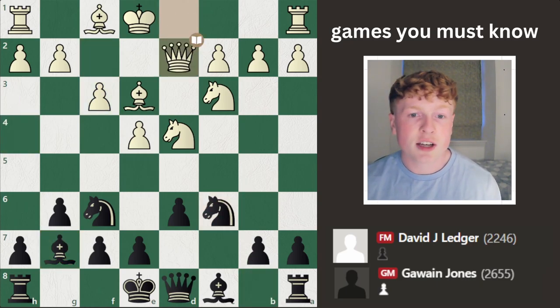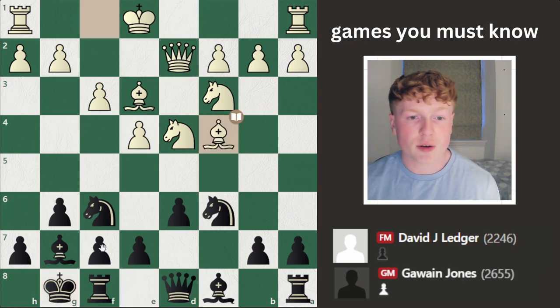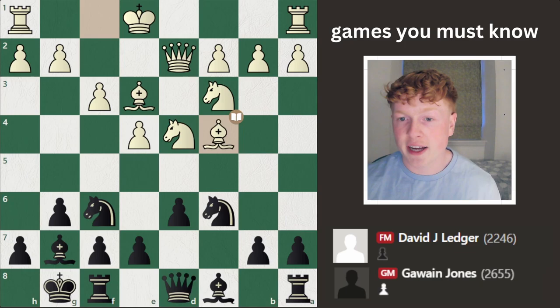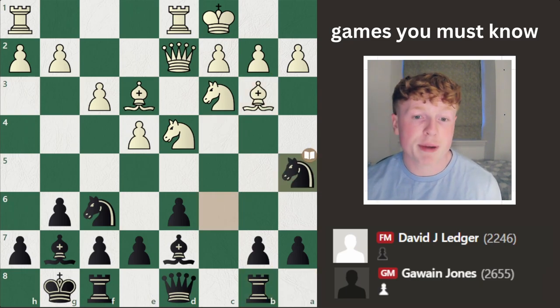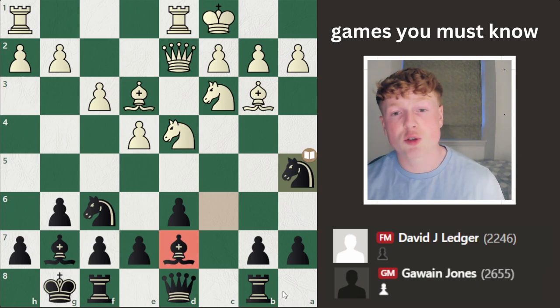So we see Knight to C6, Queen to D2, castles, Bishop to C4 — just putting pressure on that F7 pawn. Probably not the most active square for a bishop in Sicilians; you might want that to be on E2 to support your H-pawn push. But again, Bishop to C4 is played theory. Bishop to D7, long castles, and Rook to B8, preparing to launch an attack on that white king. We see Bishop to B3 and Knight to A5, trying to trade that bishop so black will have the uncontested light square bishop. It's a big advantage in these sorts of structures.